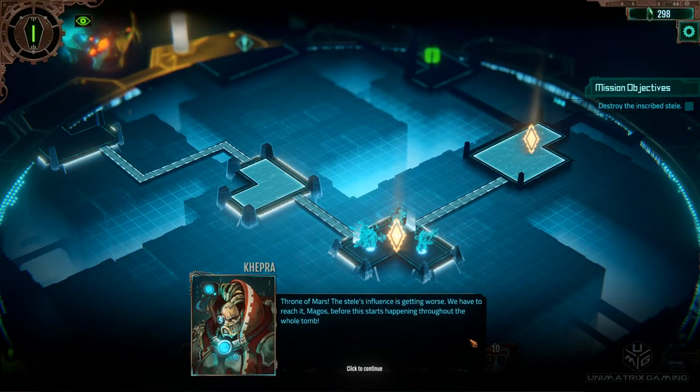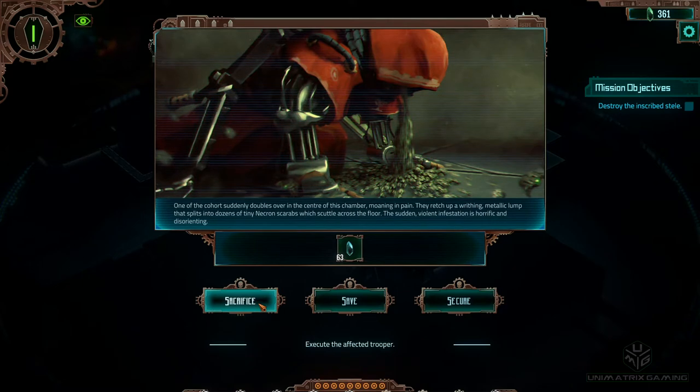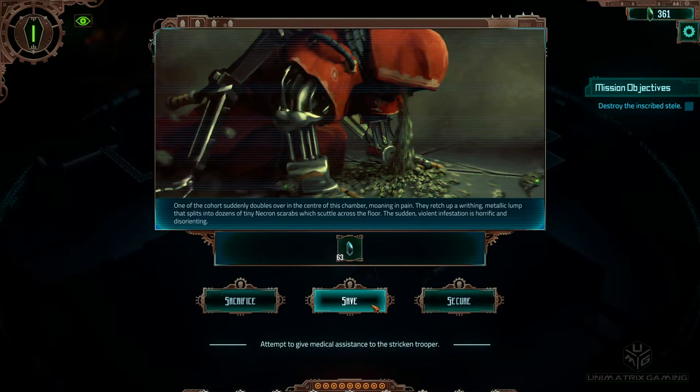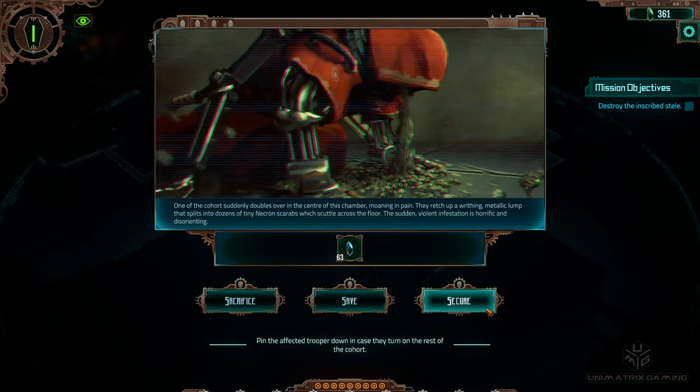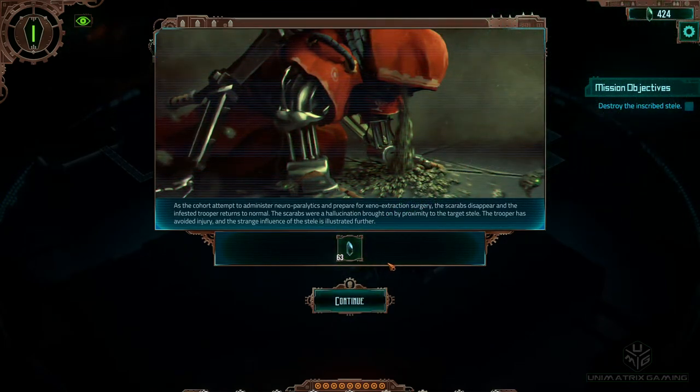Throne of Mars. One of the cohorts suddenly doubles over, moaning in pain. They retch up a writhing metallic lump that splits into dozens of tiny Necron scarabs which scuttle across the floor - a sudden violent infestation, horrific and disorienting. We can sacrifice and execute the affected trooper, save and attempt to give medical assistance, or secure and pin them down. As the cohort administer neuroparalytics, the scarabs disappear and the infested trooper returns to normal - it was a hallucination brought on by proximity to the target steel. Brilliant! So we've got some Blackstone. Didn't need to kill our dude - a bit of a result.